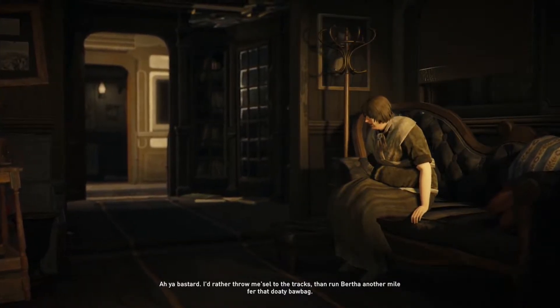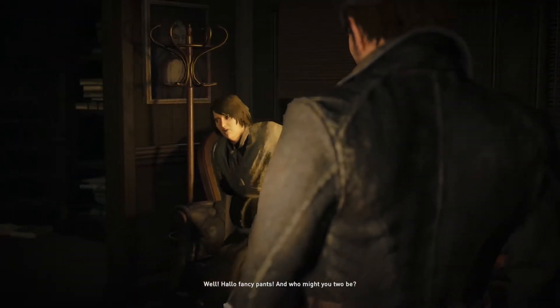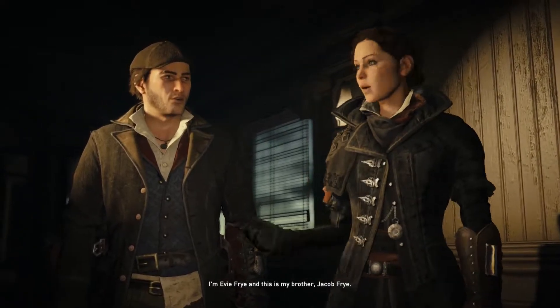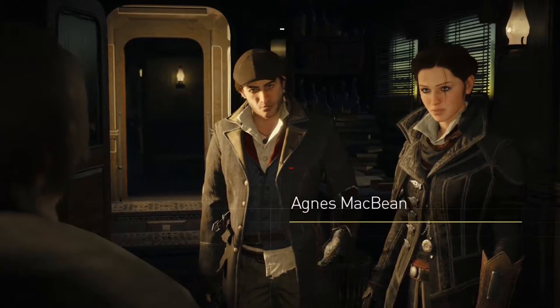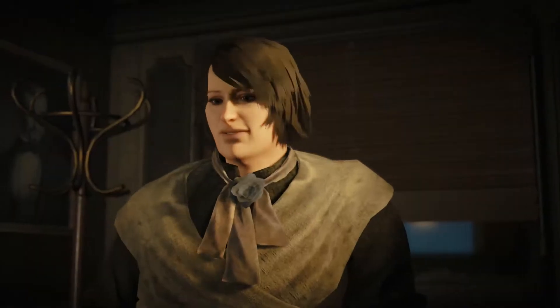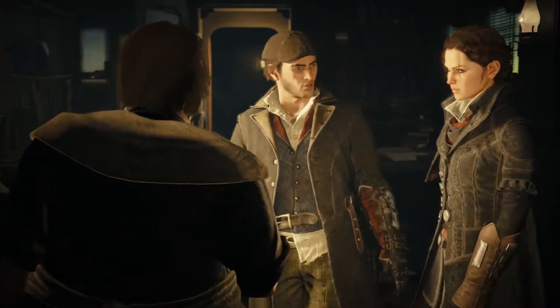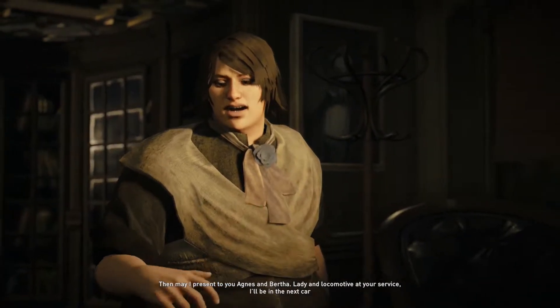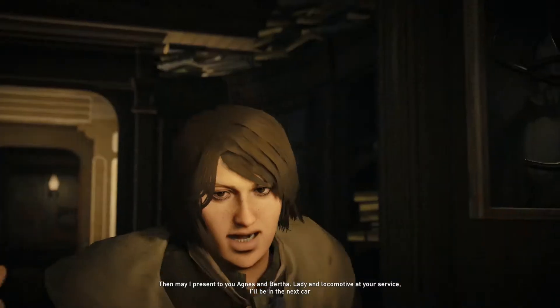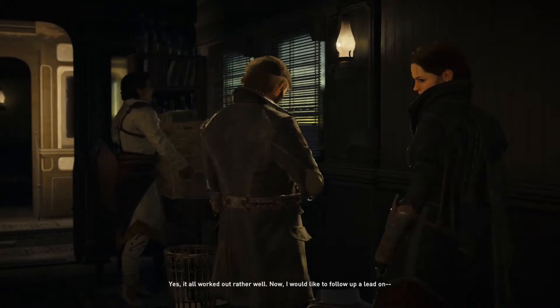Evie, you look like you're having too much fun there — I thought you said no to creating a gang called the Rooks. You bastard, I'd rather throw myself to the tracks than run Bertha another mile for that dotty ball bag. Hello, fancy pants — I'm Evie Frye and this is my brother Jacob Frye, pleased to meet you. I'm Agnes McBean, a delight. Come work for us instead — may I present Agnes and Bertha, lady and locomotive at your service. They hide out on the rails — what an excellent idea!